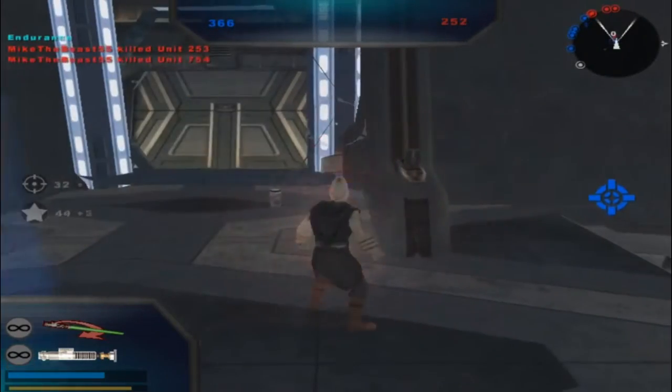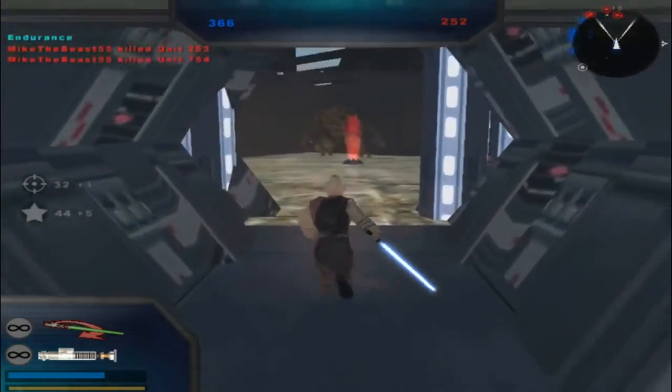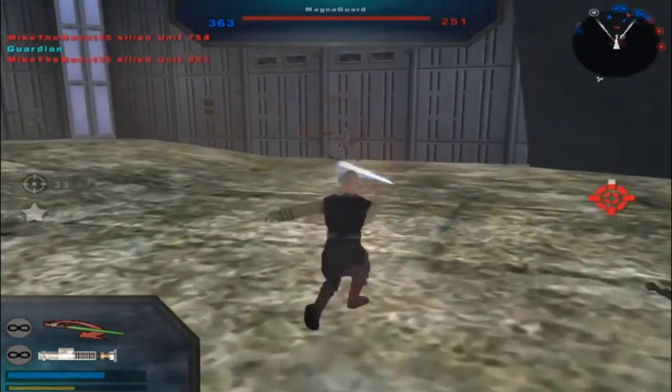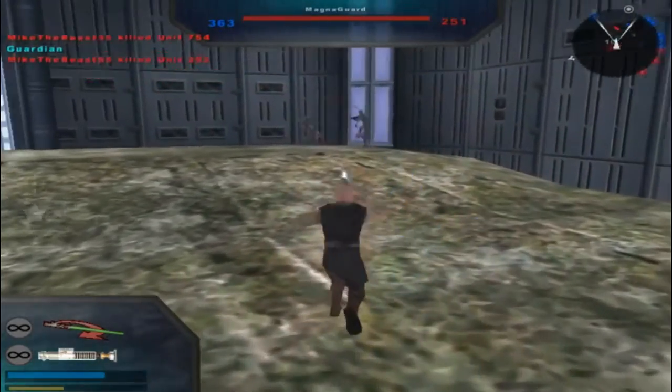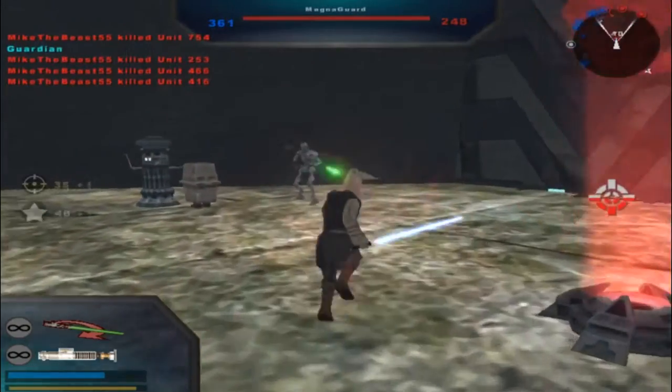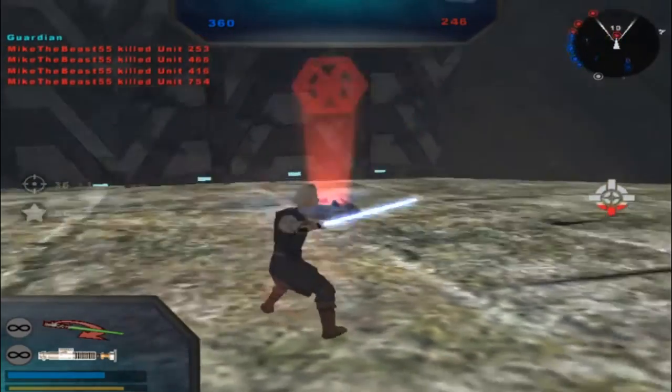The command post is under Republic control. Something else that could have been used better on here is definitely the AI pathing.